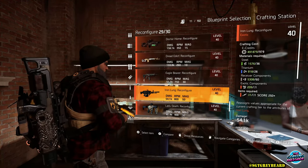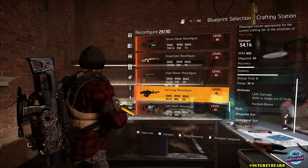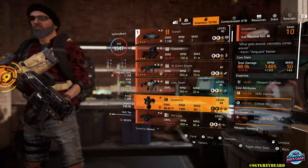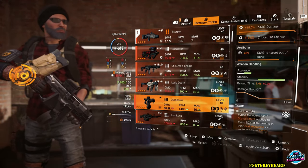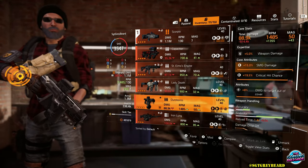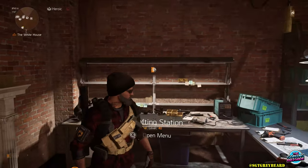Now when it comes to reconfiguring any exotic in the game — and today we're focusing on weapons but this holds true for any other exotic — you need to remember one important detail: when you reconfigure something, you are not crafting an additional exotic. You are destroying the one you currently have and making a brand new one. I'm going to show you an example really quick.